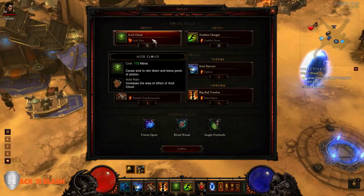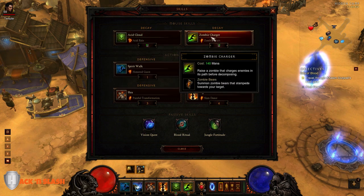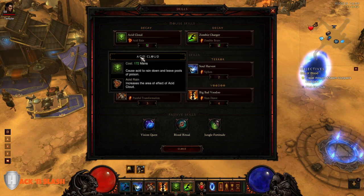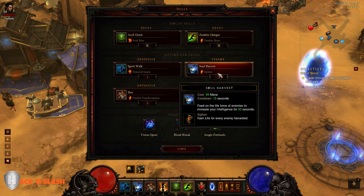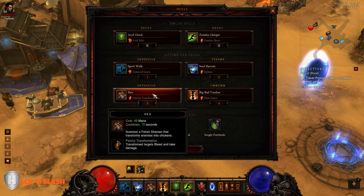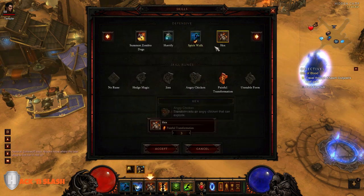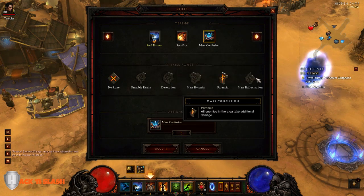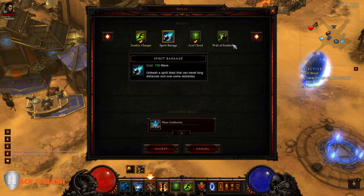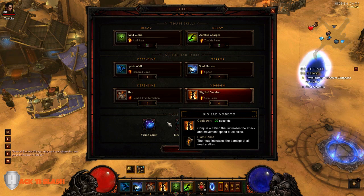So let's go over this. It's going to be Acid Cloud with Acid Rain as your primary, Zombie Charger with Zombie Bears as your secondary, then you're going to use Spirit Walk with Honored Guest, Soul Harvest with Siphon, and your next two are going to be long cooldowns. I'm running with Hex and Big Bad Voodoo, but you could also use Horrify with the armor rune, Mass Confusion, Wall of Zombies, Gargantuan, Fetish Army — anything that's going to be a long cooldown.